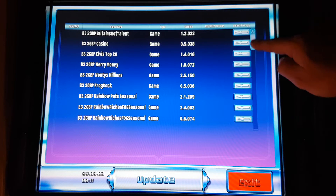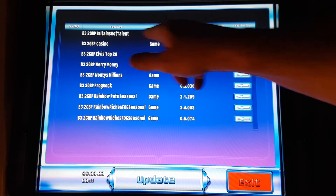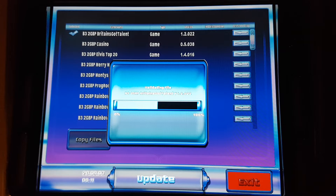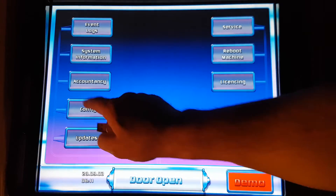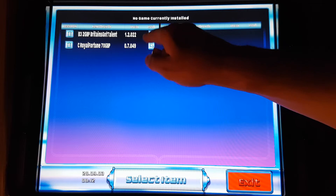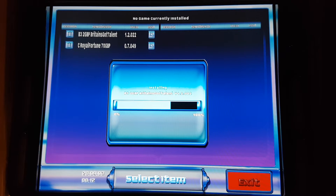Updates is where you put extra games on, so I'll put my USB in. That brings up all my games that are on the USB. If I wanted to put Britain's Got Talent on, I just press select, copy, and it copies the files over. Then in config you find a game you want to delete — we'll get rid of Rambo and put Britain's Got Talent on. Obviously this will say demo only because it's not a game I've got a license for, so it would only work in demo.